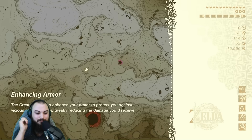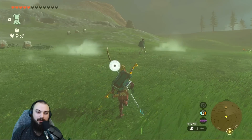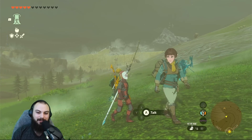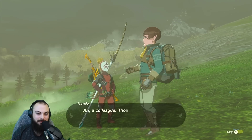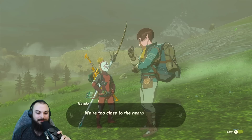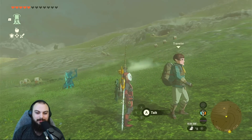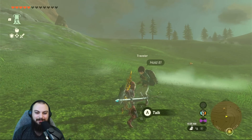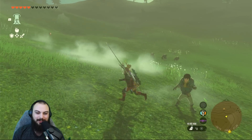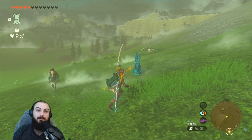Let's go see what happens when we interact with a definitely-Yiga spy while wearing the Yiga armor. This person - definitely not a real person - let's find out if they recognize the Yiga armor. 'Colleague! Well, I'm glad for your presence. I can't have you hanging around dressed like that - we're too close to the nearby Yiga branch to draw any unwanted attention.' That's a good way to test and make sure they're Yiga before actually getting caught.